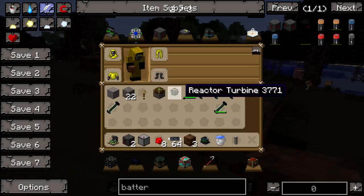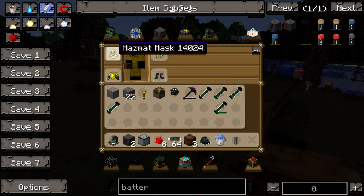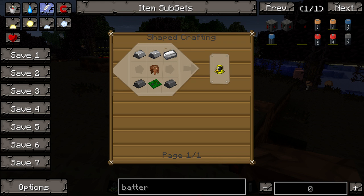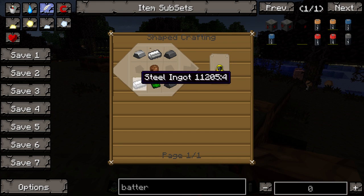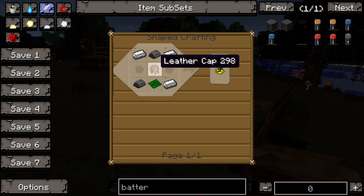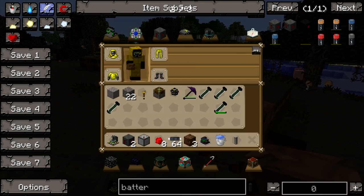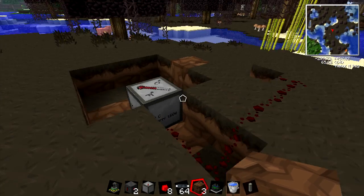Before you start building this, you're going to need a hazmat suit or else you will start dying of radiation poisoning. To make this — same recipe for everything — it's just steel on the top, steel on the bottom, and a basic circuit or control circuit, and leather. So if it's the hazmat mask, that'll be a leather cap. This'll be the leather pants, and then the leather boots and the leather chest. That'll be all the same.